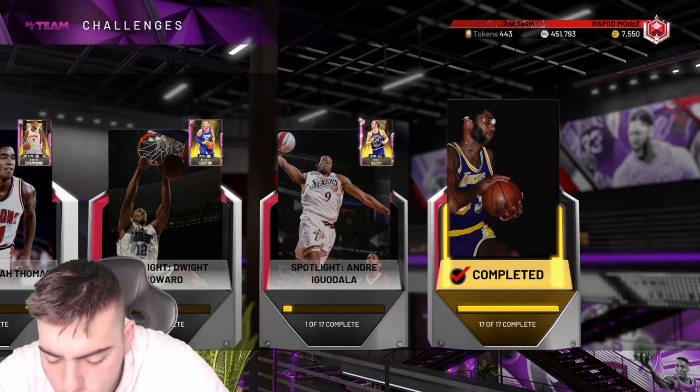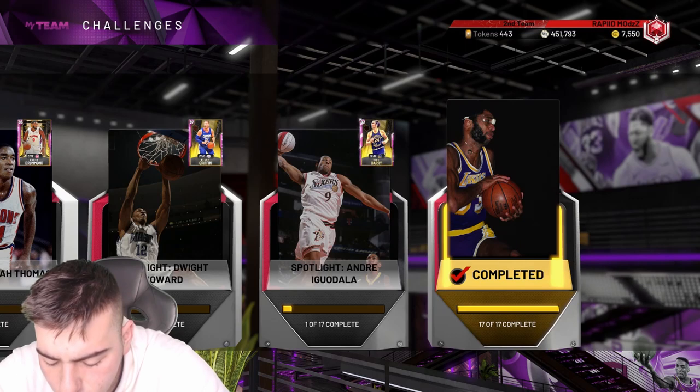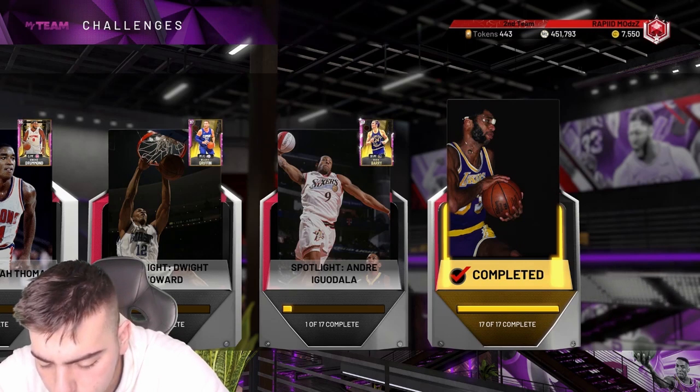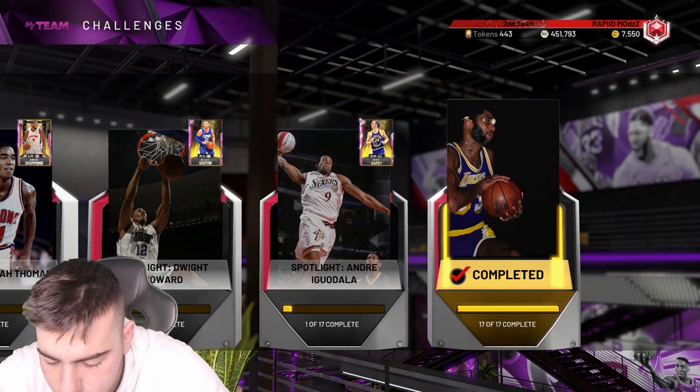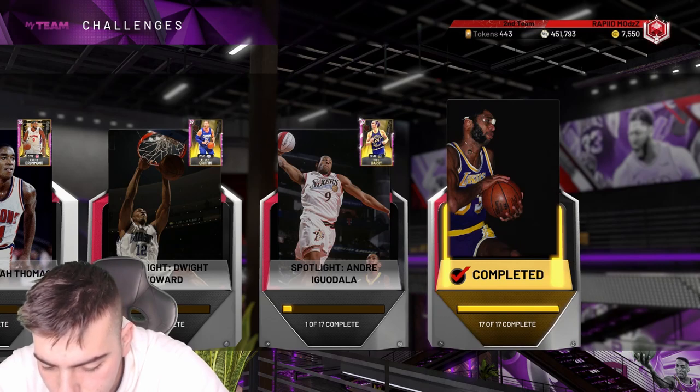These packs are a Jason Kidd spotlight challenge. It's for Jason Kidd, and the Richard Jefferson is at the end, so you get to evo the Jason Kidd. Just waiting for more stats to pop up.